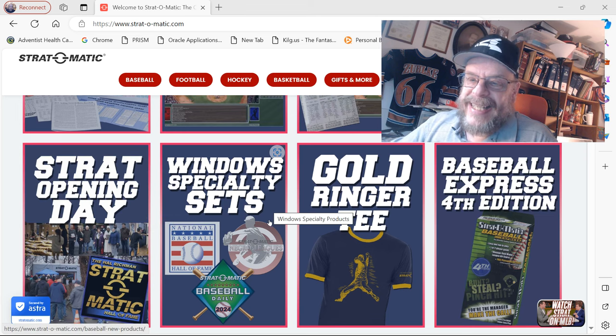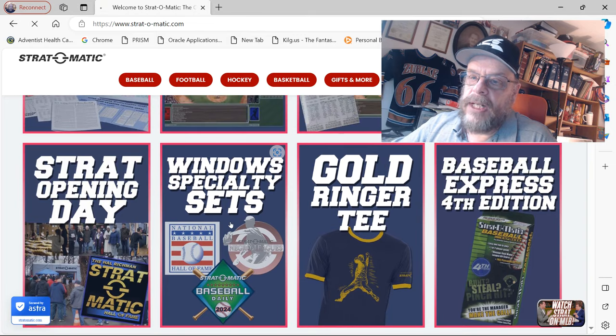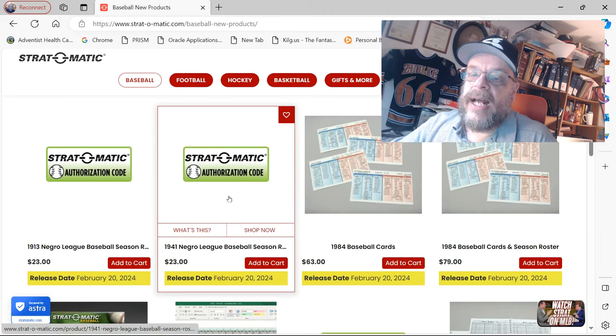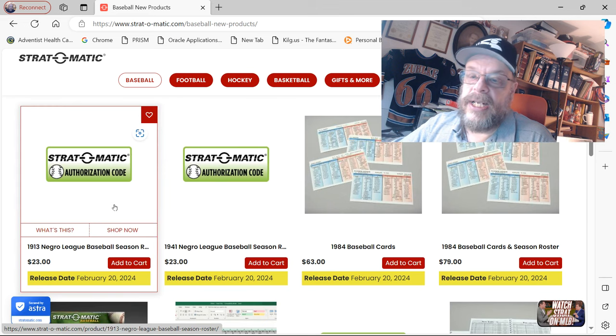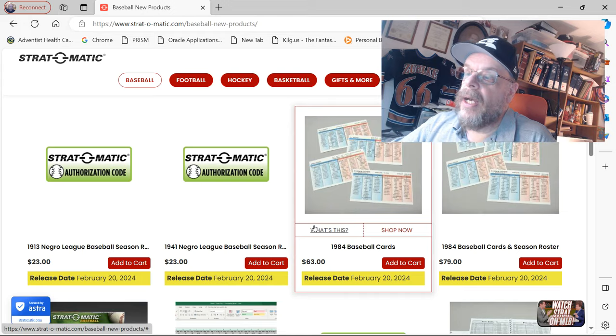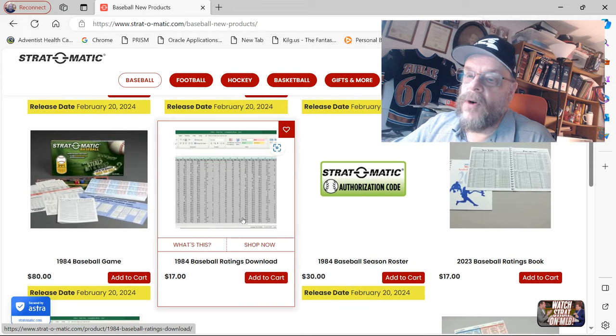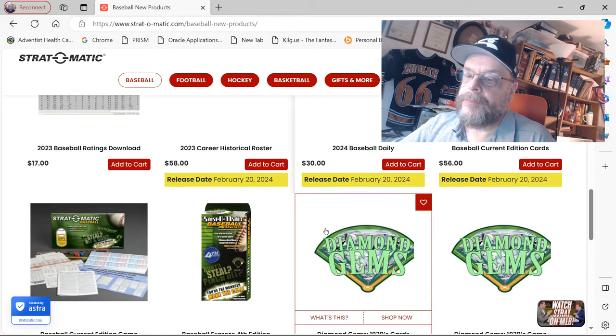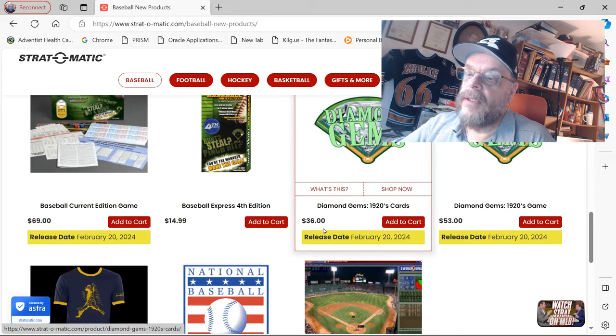Windows Specialty Sets — I'm not really sure what that is, but maybe if we click on it we can find out. They've got 1941 Negro League — I did not get it, though I have gotten it in the past and maybe I will get it later. 1913 Negro Leagues. And then of course the 1984. And then you've got the Baseball Ratings Guides and 1920s Diamond Gems.